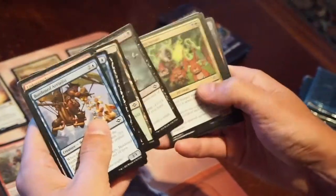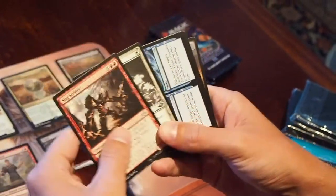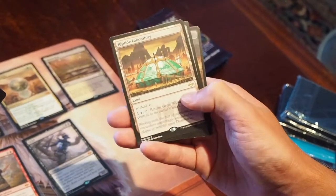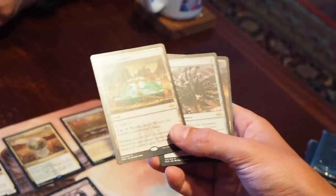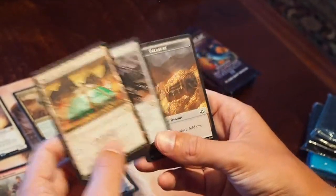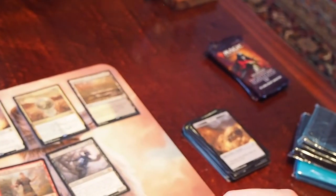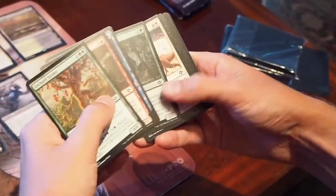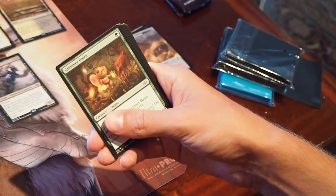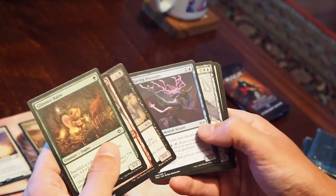We got Riptide Laboratory — wow, okay. Hey, we got two more: the Nettle Cyst and Riptide Laboratory, two in one. That's nice, very nice. Nettle Cyst — I think Zach gets those on his back. Let's see. Another Terminal Agony in the old border. Everyone says that. It's a cute little kid. Look at him.